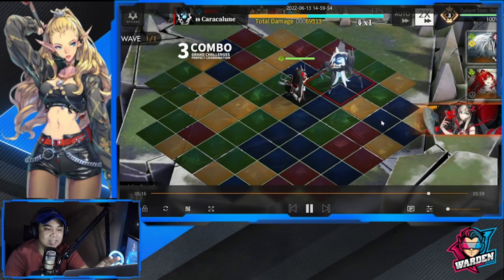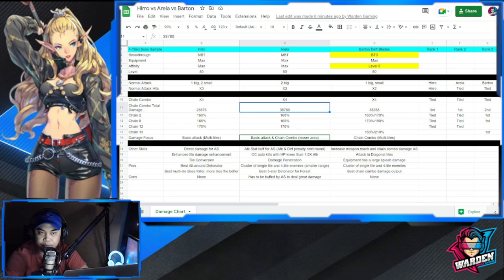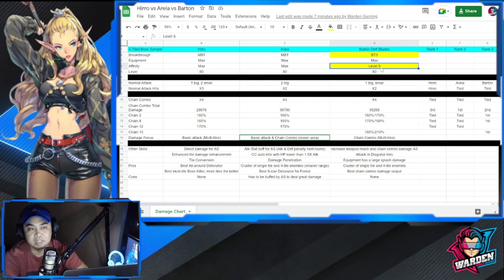Those are the tests I performed for all three. Let's go to the chart comparison. Hero and Aria are at max breakthrough; Barton is at breakthrough 3 because his BT3 gives 20 loan points so he can use his buff in the first turn for chain combo — that's very important. His affinity is at level 5, not yet maxed. That's the key difference between them.